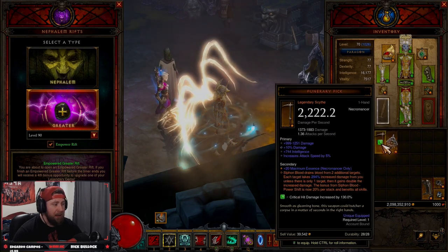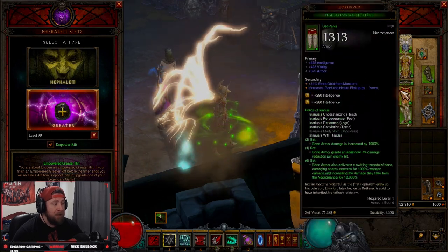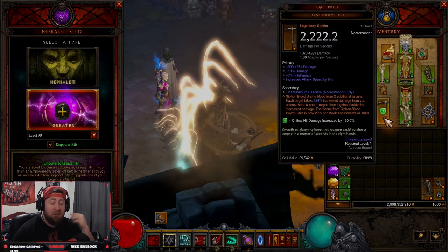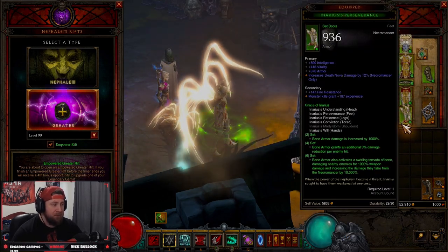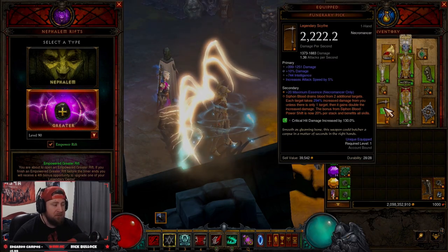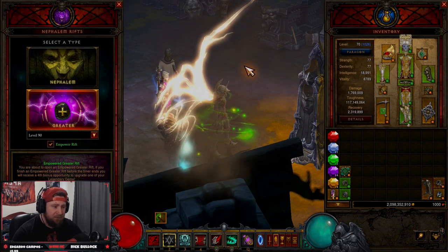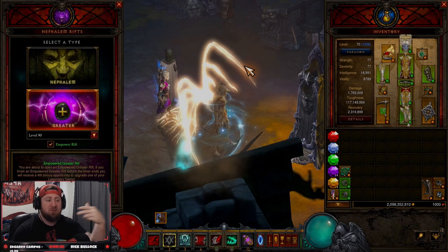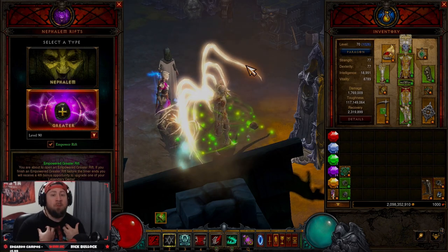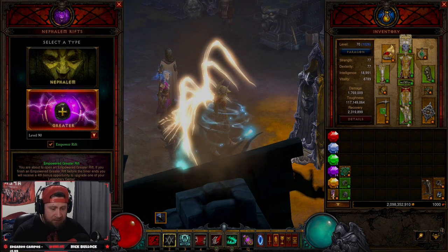The one negative about this build: the best Necromancer builds right now are all variations that run Iron Rose and Funerary Pick to auto-cast Blood Nova. You have this Grace of Inarius build, the Trag'Oul build, the normal Blood Nova build with Trag'Oul's Ghouls, and LoD Blood Nova — three different variations that all do essentially the same thing, which kind of sucks. Also, there's a two-second delay after you start siphoning before the Simulacrums start casting Blood Novas, which I really hate.